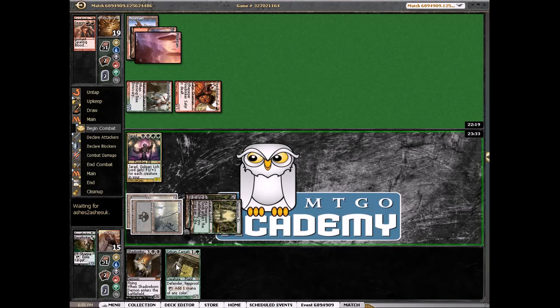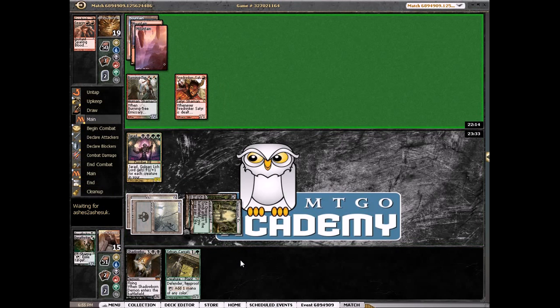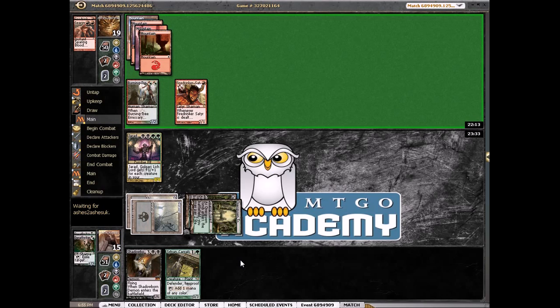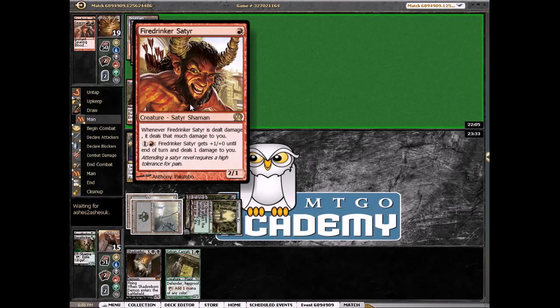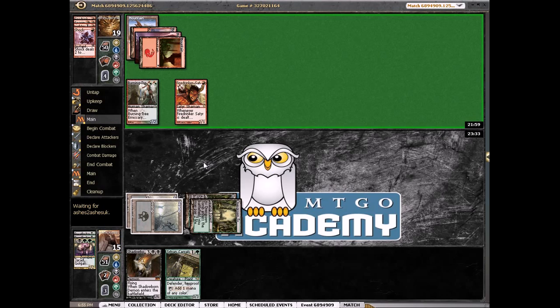Next turn at the very least we're going to play Sylvan Caryatid. We might be able to play this and kill something. We might actually want to hold this because it seems like a really good threat. Our opponent has a 4th land, so we could block this and make him pump it twice. He's going to 2-for-1 himself, but he's in good shape. We have nothing in play.